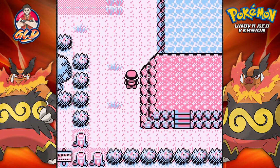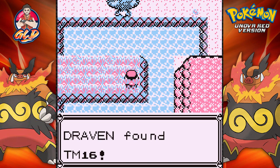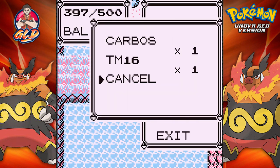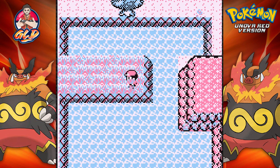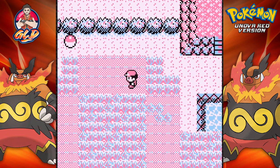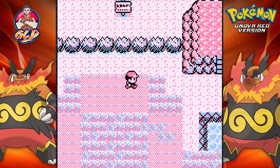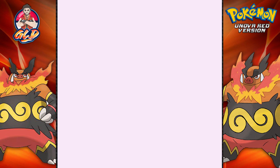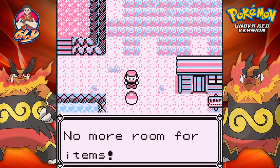I seem to remember that you can actually trade a Karrablast or a Shelmet for each other, which would of course trigger a trade evolution. We found ourselves TM16 — let's see — oh wow, Sludge! That's a new move. And a Shelstone — this is starting to get very interesting.